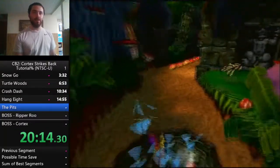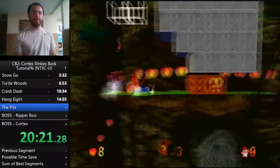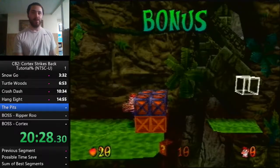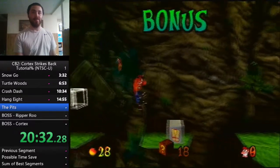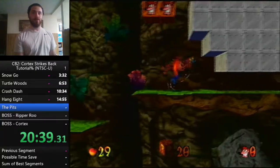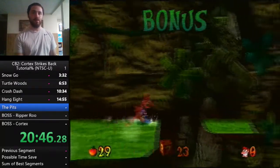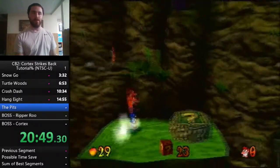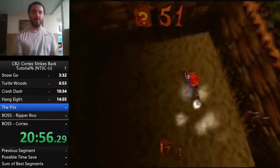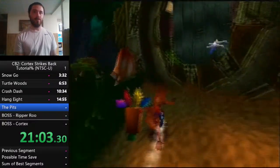Glitch high jump out of there, slide down. NTSC body slam is terrible — if you're playing the American version, you'll learn that quickly. One thing: there's a chance you can just fall into the void when body slamming. Make sure you're far enough away from the TNT stack, because if you stop to explain something — as I probably did — that's why one box didn't blow up. Glitch high jump out of that hole — 53 boxes.